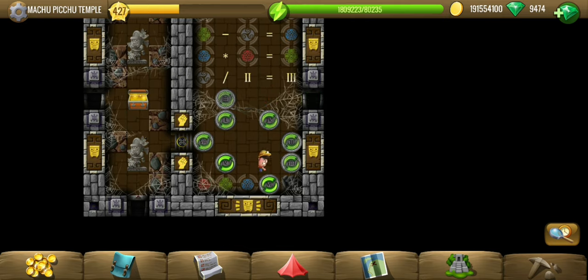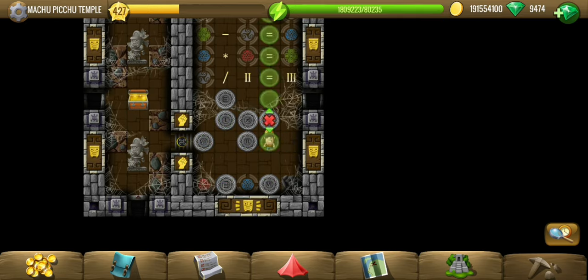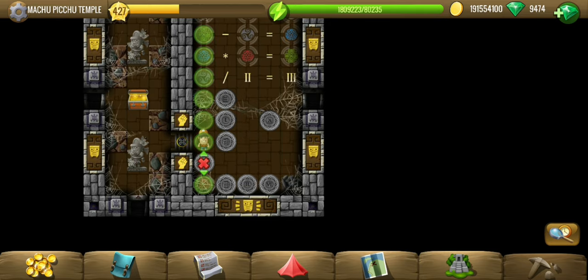Green is 8, so might as well place it on the green. Blue is 2 and red is 4, so yes that opens up the gate.